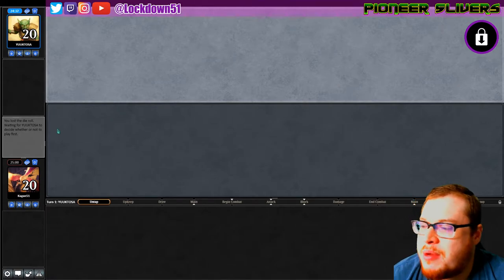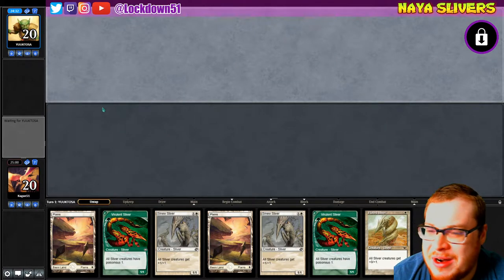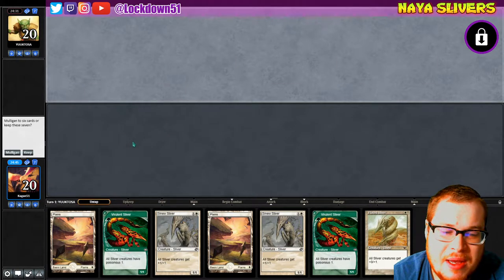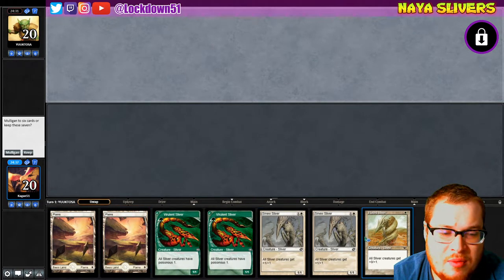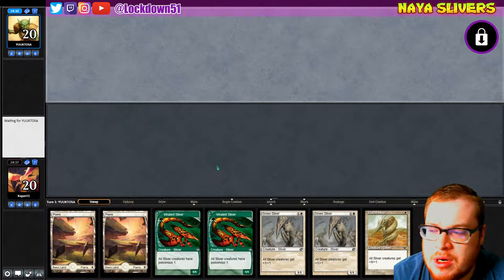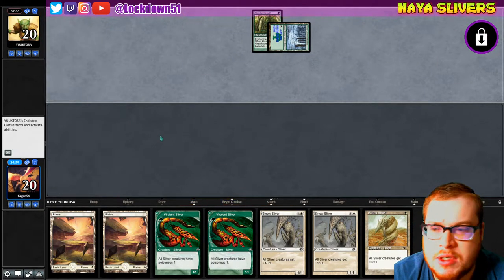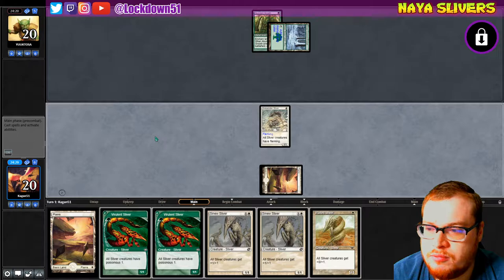Welcome back everybody, it's time to lock down some Pauper Slivers. I notice I had Pioneer Slivers up on screen — my bad. We don't have our forest yet, but as soon as we get one it's GG. We've still got a Plated Sliver and double Sinew Sliver, so I'm going to keep this hand. It's still pretty strong — we'll pull into our green eventually. There's more green playing against Yukitosa with Abundant Growth giving us a second to catch up.